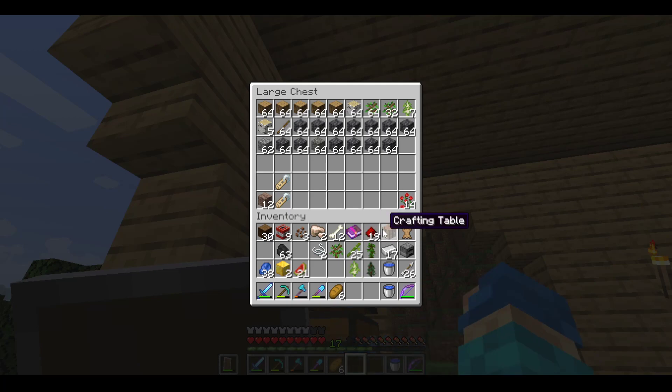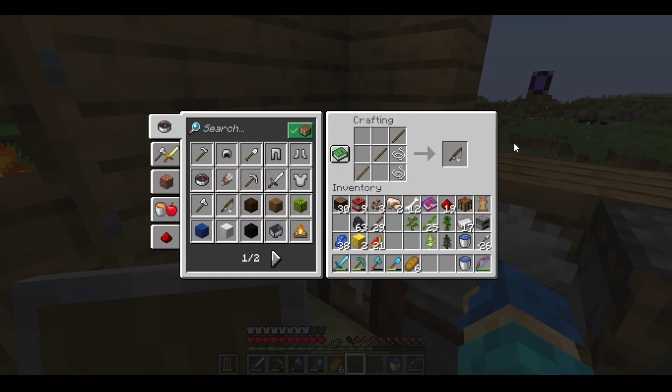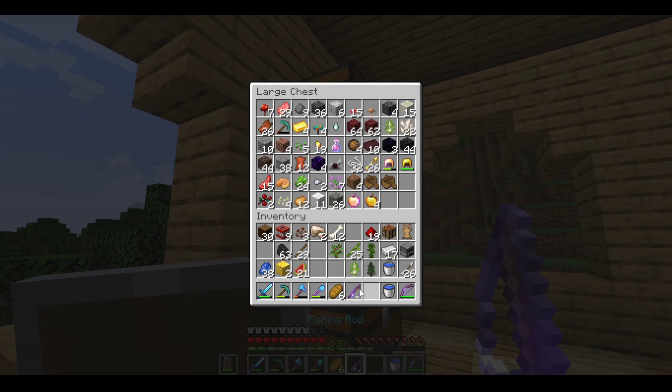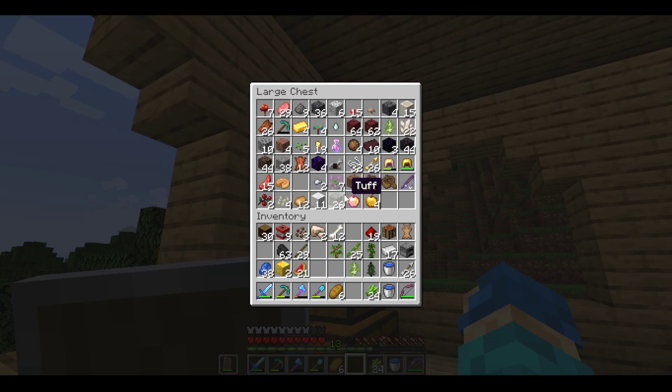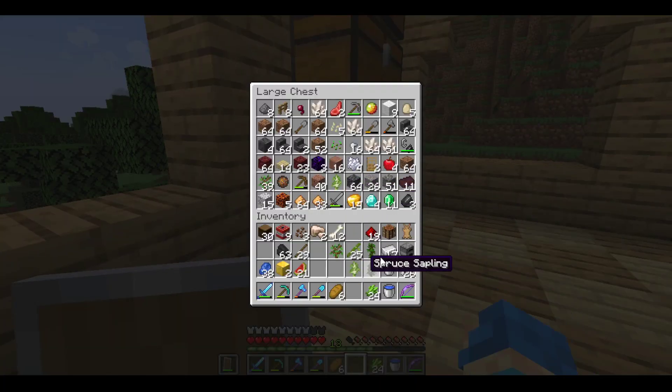Let's put that enchantment on and sugar cane — yeah, give me that sugar cane, I will get that farm going. Where is all the stuff? There we go. Name tags — oh yeah guys, please suggest some names for my puppy! Let them be the first two names suggested.